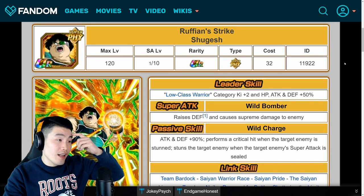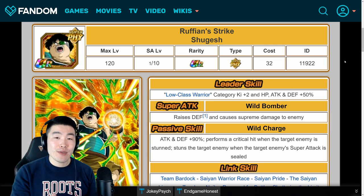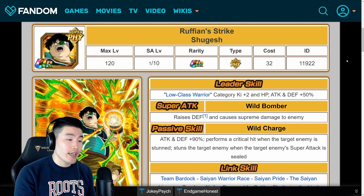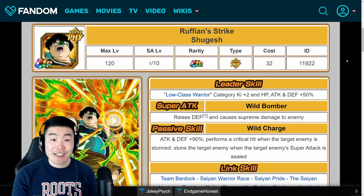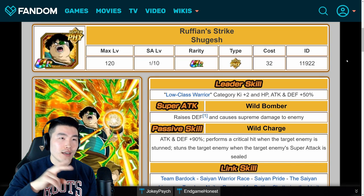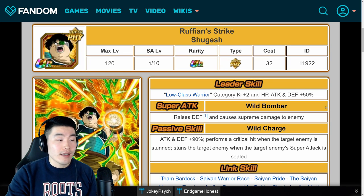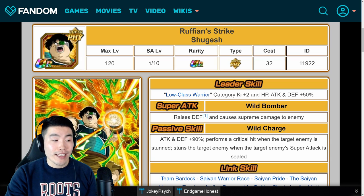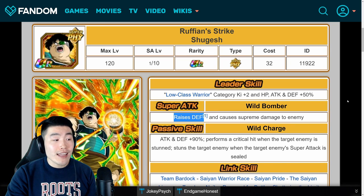Moving on to the Lord Shugesh — our Lord and Savior, Fizz Shugesh. He is a bit of a hybrid between offense and defense. His passive is attack and defense plus 90%, performs a critical hit when the target enemy is stunned, and stuns the target enemy when the target enemy's super attack is sealed. He works really well with the STR Bardock that seals the enemy with the super. So once Bardock seals, Shugesh will stun the enemy, and then once the enemy is stunned, he will perform a guaranteed critical. He also raises defense by 30% every single time he supers.